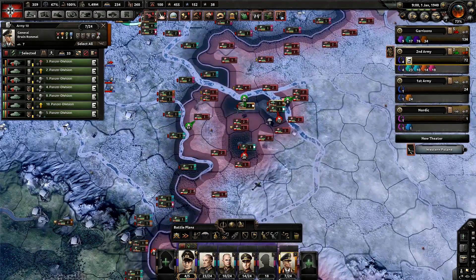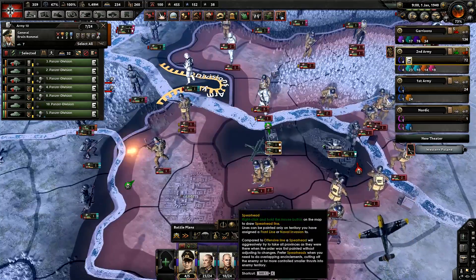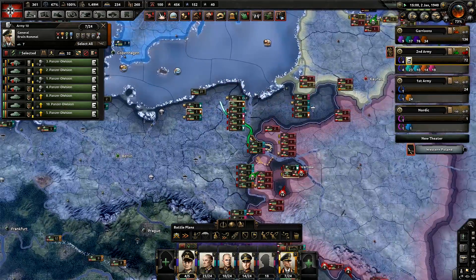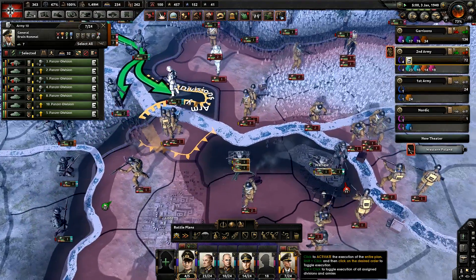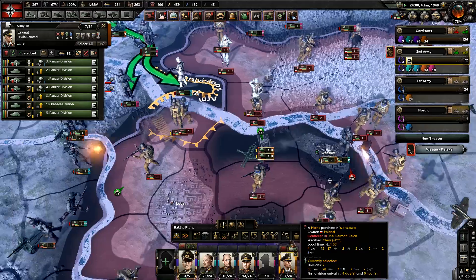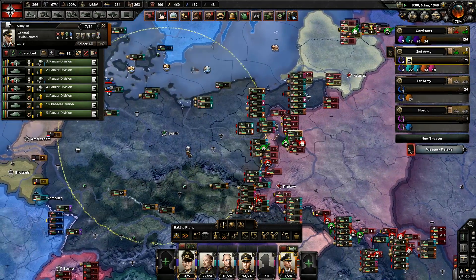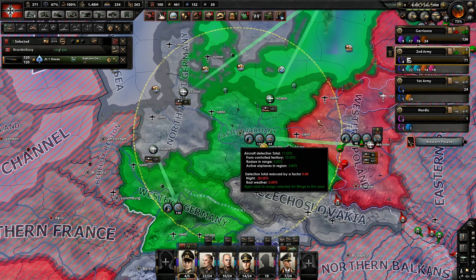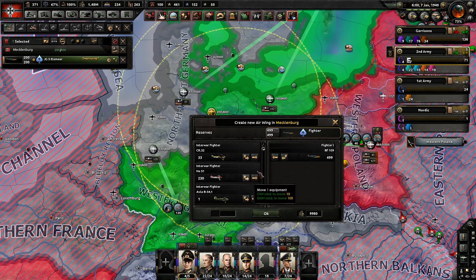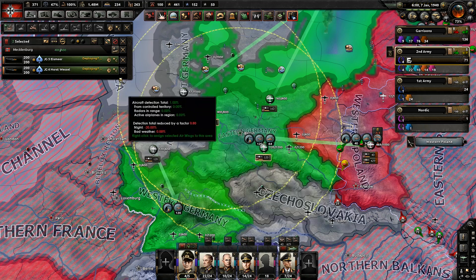Now for the final part: which nation should do this and for how long? Germany has many focuses locked behind troop requirements, but civs are one of the most important things for Germany so you can rebuild if you start getting bombed. For Germany, I recommend doing this for exactly one year after you get war economy, then building back one civilian factory or one synthetic factory for every two lines of military factories you're building.